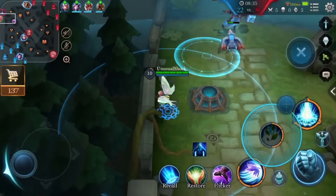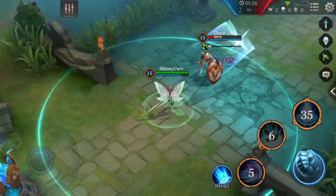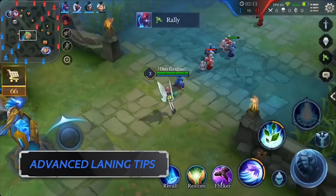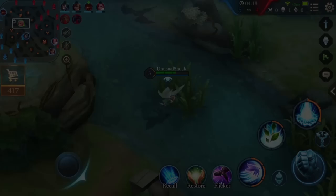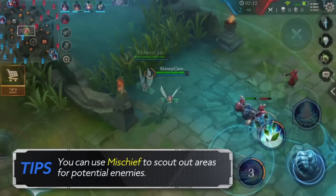After you get familiar with this combo, you can calculate the precise opportunity to use it, making sure it can nuke down the enemy at once. When talking about laning, advanced players should quickly use Mischief to clear minion waves, then check the mini-map, locate their team's support and jungler, and choose the correct lane to support. After finishing supporting a lane, you should return to the middle lane. Be sure to pay special attention to the path between the middle lane tower and the river.